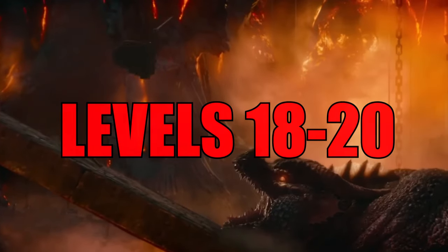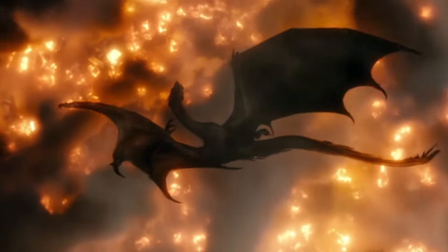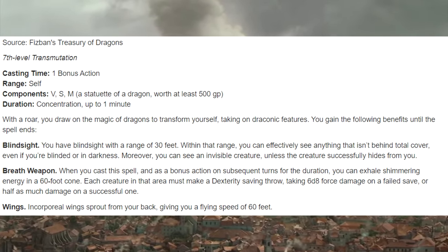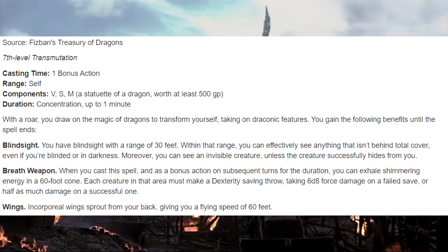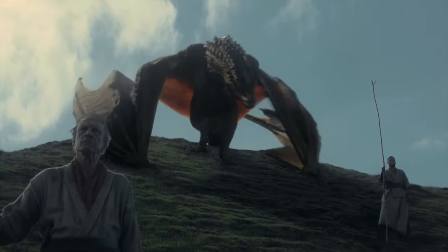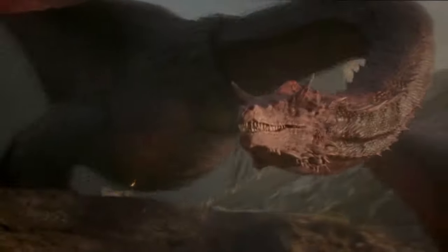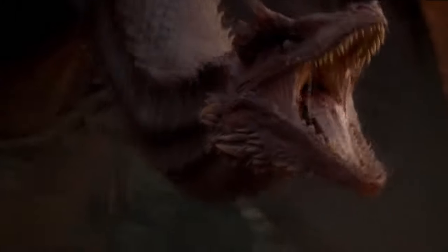Levels 18 through 20 mark our final levels and we're putting them all into Druid. During these levels, you're picking up 6th and 7th level spells. At the end of this build, you can take the 7th level spell Draconic Transformation. As a bonus action for a 7th level spell slot, you get blindsight, spectral wings, and a breath weapon that you can use immediately upon casting. By 20th level, in one turn, you can turn into a massive dragon with 126 temporary hit points, fly 60 feet, and breathe out a breath weapon that does 6d8 force damage. But this is just building on what you've already been doing for the past 15 levels. I hate D&D builds that take forever to achieve what they're setting out to do — with this build, it should be fun and effective in and out of combat for the entirety of the time you're playing this character.